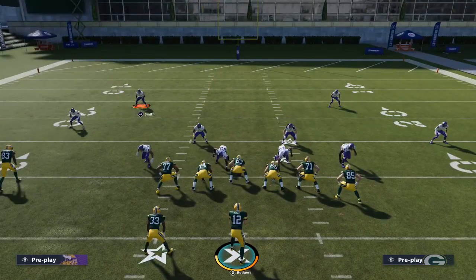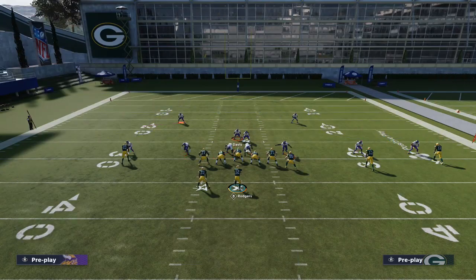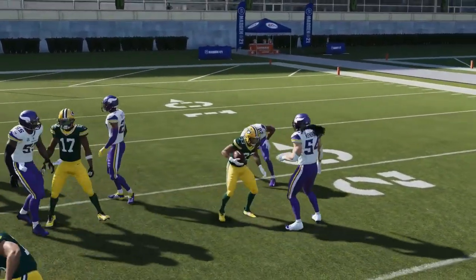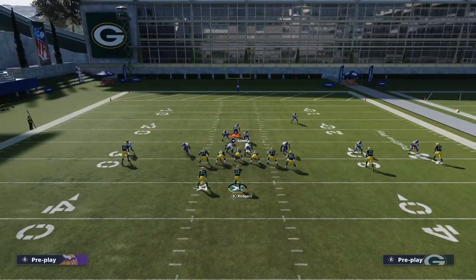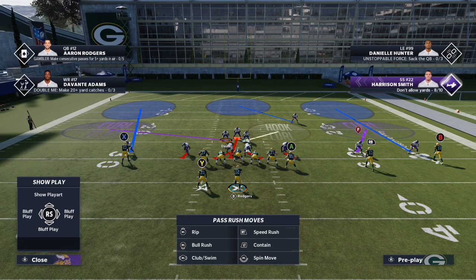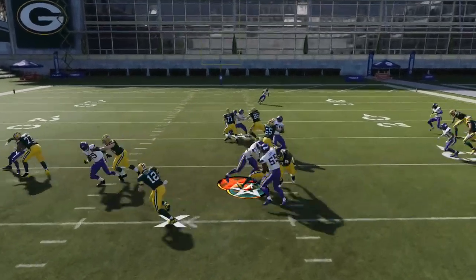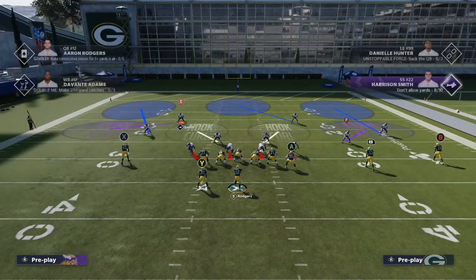The wide trap gap shoot doesn't work as well with the middle linebacker — they block down on you pretty easily — so you definitely need the safety down in the box for this. If you're bringing a purple zone or deep zone safety down from the middle third, replace the linebacker into the flat zone to cover that area on a pass. To summarize: against a wide trap, shoot the backside A gap; against a 0-1 trap, shoot straight through the center.